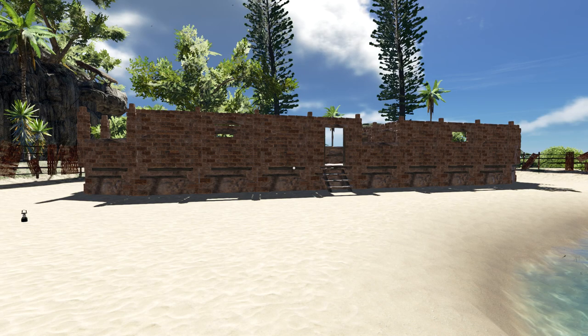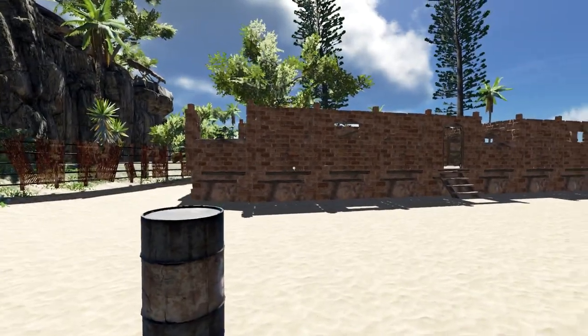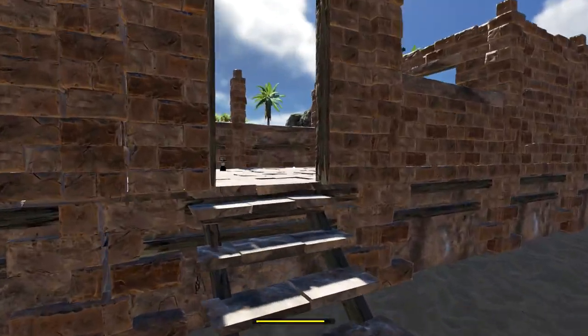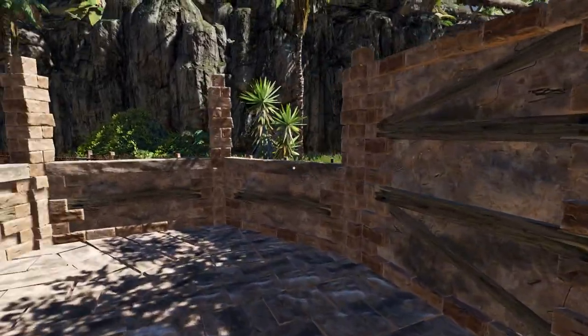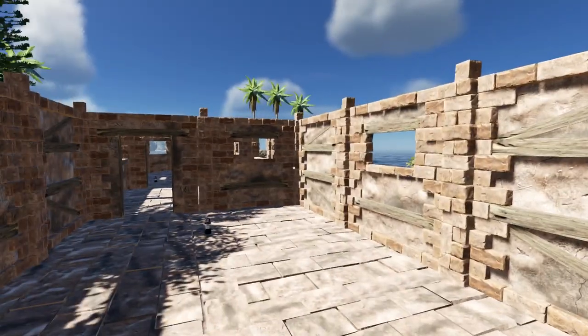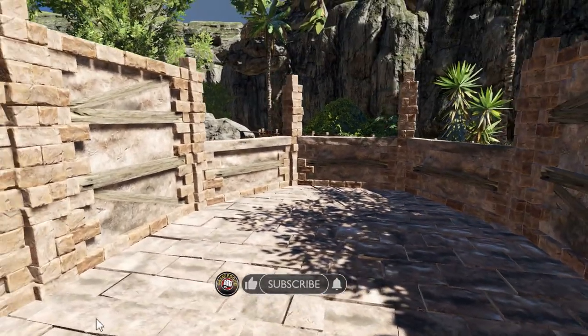How is it going, this is Game Edge. We are back in Stranded Deep and we finally finished this thing pretty much. I think we did a pretty good job. The only thing left for us to do now is get a roof on this place so we can start building inside of it and get ourselves ready to go to the boss. The boss is on that side by the way.